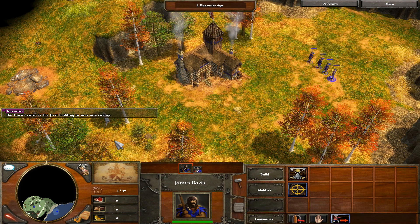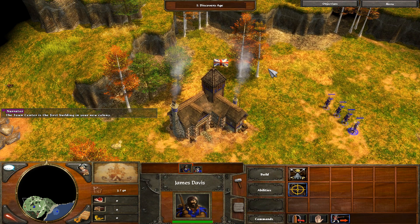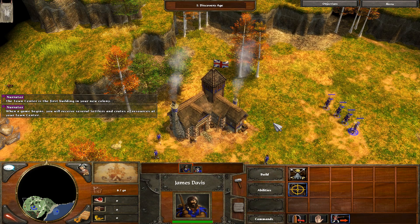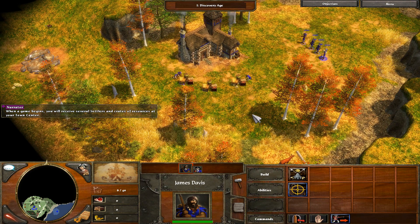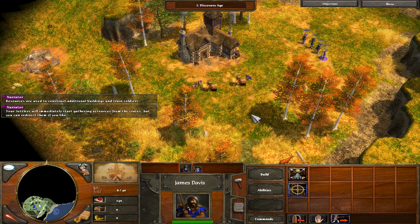The town center is the first building in your colony. When a game begins, you will have several settlers and crates of resources at your town center. Resources are used to construct additional buildings and train soldiers. Your settlers will immediately start gathering resources from the crates, but you can redirect them if you like.